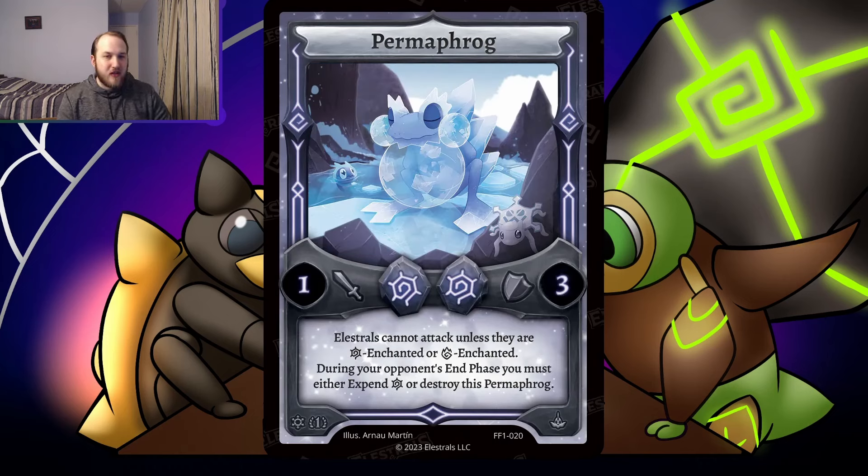Moving on — Permafrog, a two-cost Frost, one-three. Really low stats for a two-drop. However, Alexios cannot attack unless they are Frost-enchanted or Fire-enchanted. During your opponent's end phase, you must either expend Frost or destroy this Permafrog. I think this card reads crazy. When you look at future decks, we're going to have eight elements, not six — so it hits 75% of decks in theory. But a lot of people splash spirits from other cards, so if it's worth splashing a Frost or Fire card, you'll always have those spirits available to deal with Permafrog. It effectively does nothing if you're going up against a deck that is Frost or Fire viable.